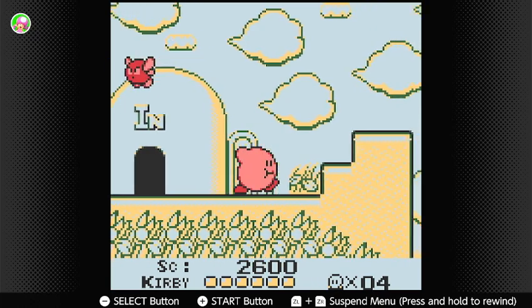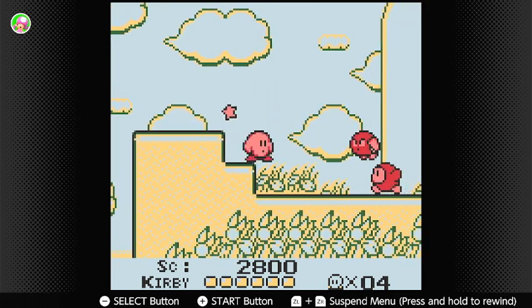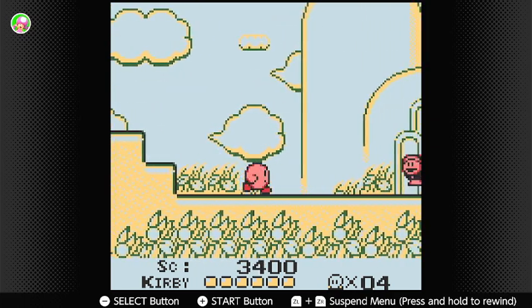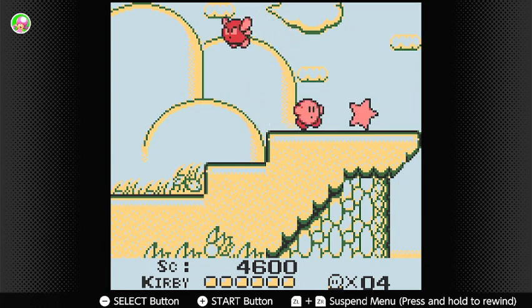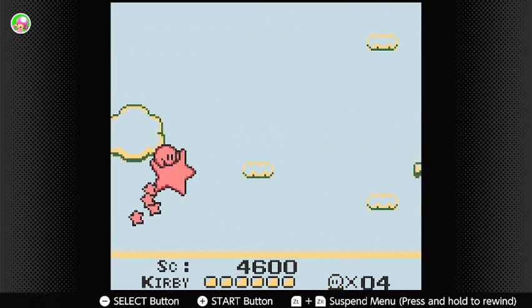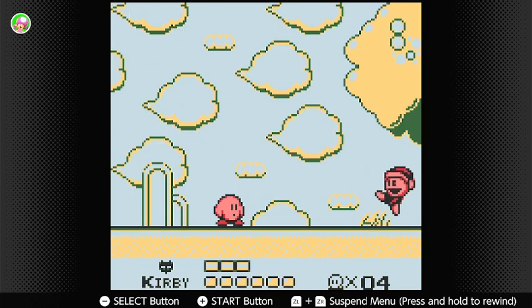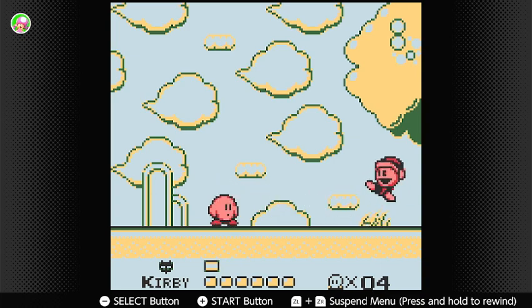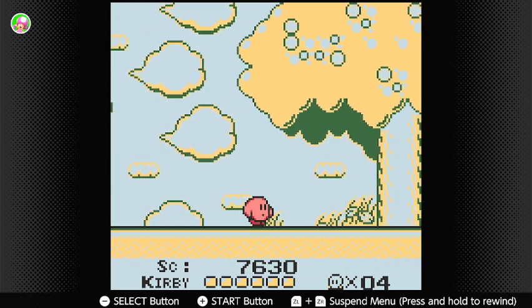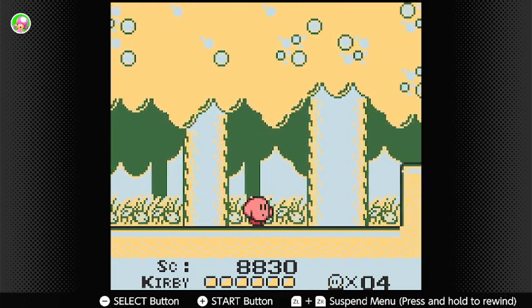The controls feel a little bit more stiff than what they do in Kirby's Adventure. I mean, this is on the Game Boy. And I should let you guys know, even though I've never played this game before, there are no copy abilities in this game. So you're probably wondering why I didn't swallow the Poppy Brothers — well, normally if you beat him in Kirby's Adventure you'd be able to swallow him up and gain the bomb ability, but on this game you can't do that.